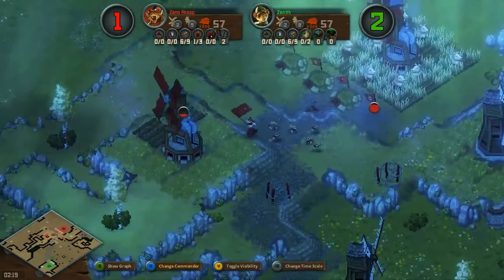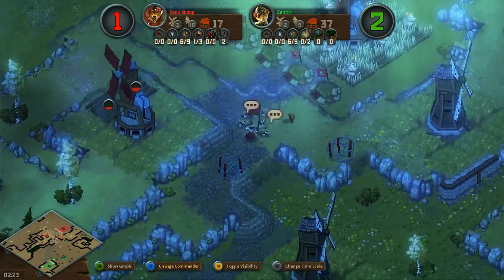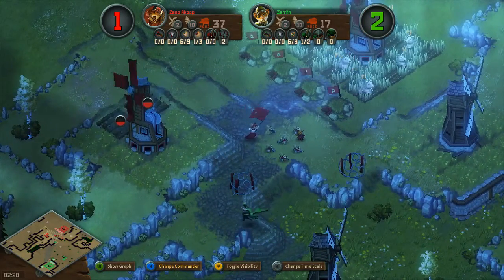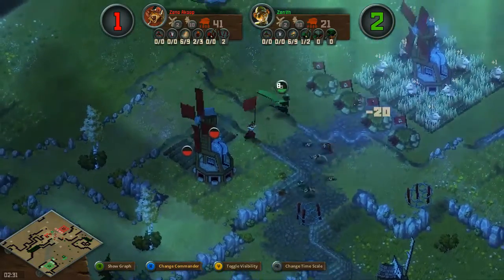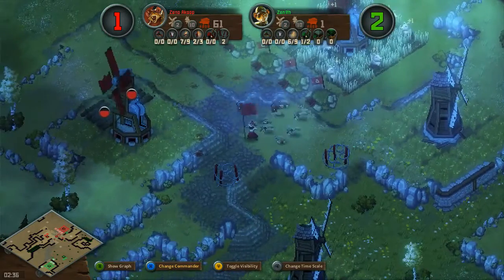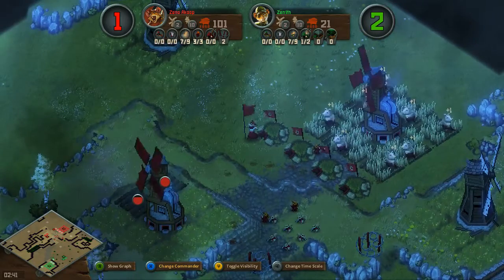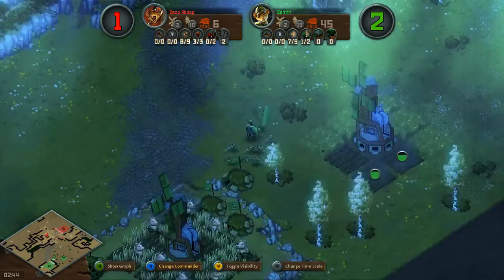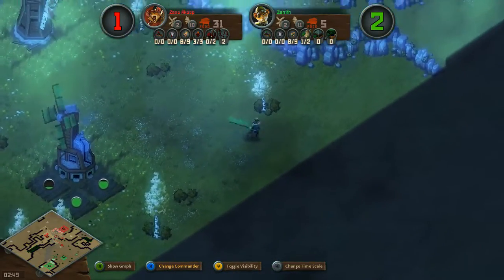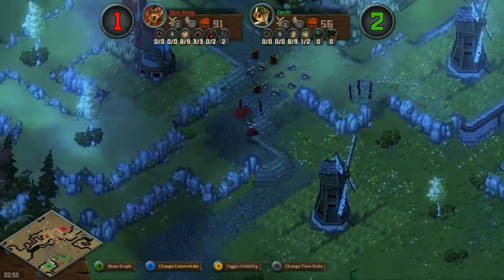Zenith is also grabbing an expansion, perhaps in preparation for a longer game. It would not be a good idea to assault through that barbed wire onto the high ground, especially with toads out now for Xenocoup. This goes back to a build he used to do all the time: squirrel, toad, and barbed wire. The only thing that would make it complete would be some hawks, but hawks took an HP nerf recently — down to 15 from 20 health — so they're not quite as good as they used to be.